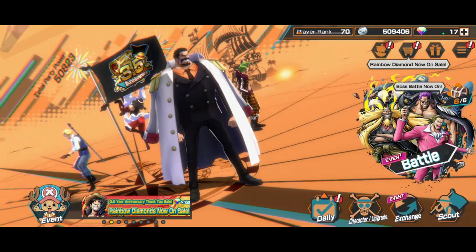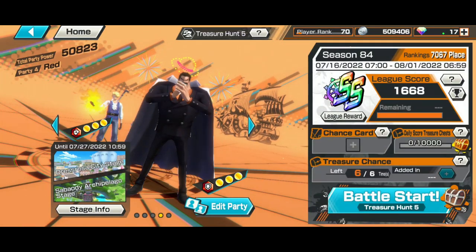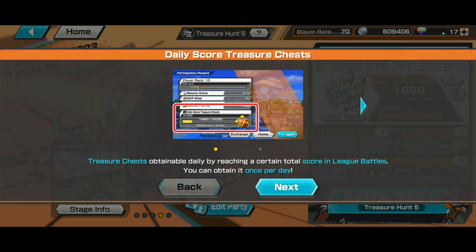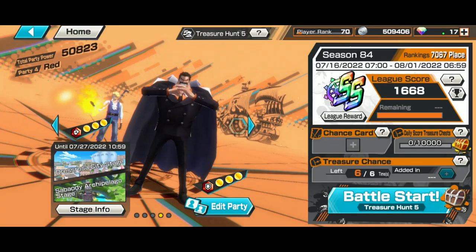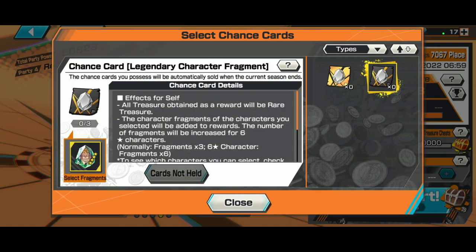Of course, play the game so you earn Battle Points to buy things. In SS League, you have daily treasure chests — when you reach a certain score you can open chests once per day and get some fragments and cool rewards. You can't choose which fragments, but they stack up. You also have Chance Cards, which are really helpful if you want to max a specific unit fast.